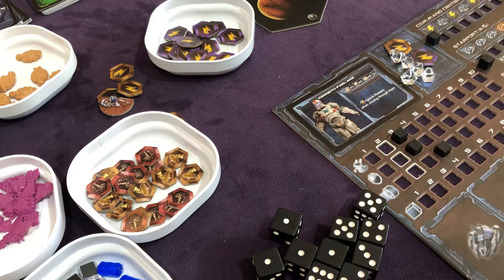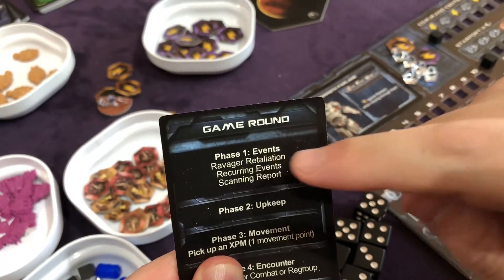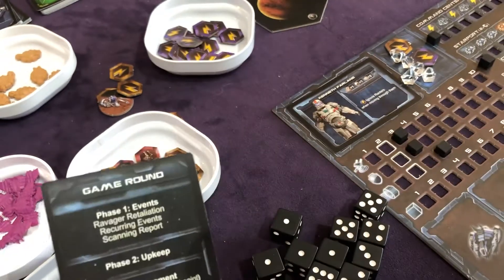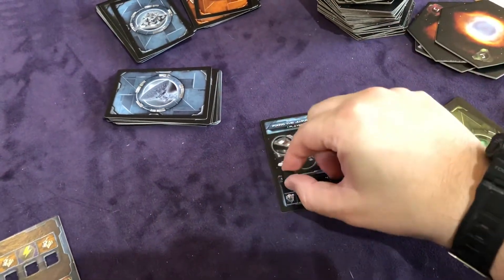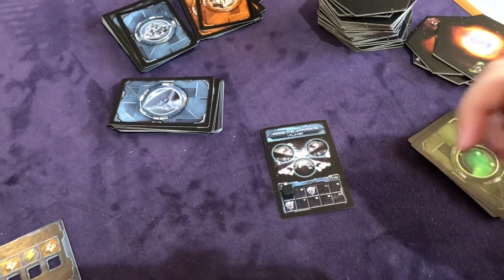Welcome back. The first thing we do is Ravager Retaliation. Your scenario book tells you what happens there. What happens for us is very simple — this starts off the board like that, and the only thing that happens on turn one is this moves into the turn one box. That's the whole Ravager Retaliation step for us.